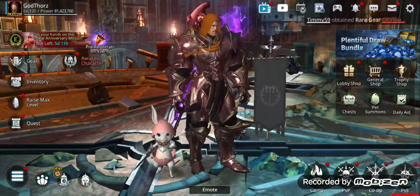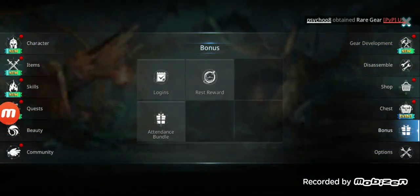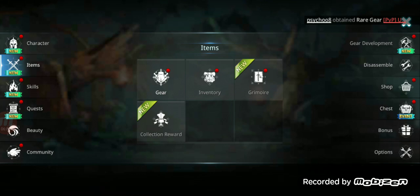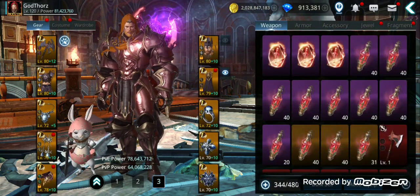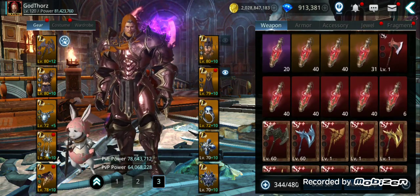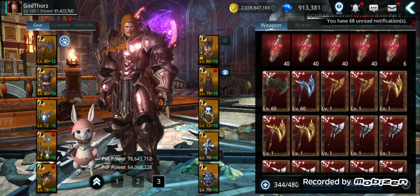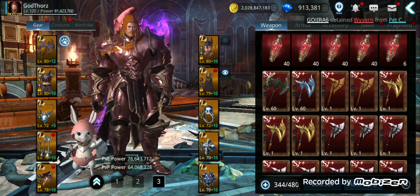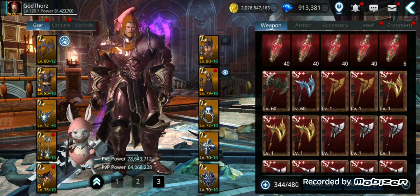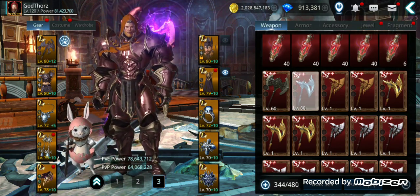The main way to get rank L gear is by doing rank L fusions. We'll discuss how to get more S++ gear, tips for players low on gold, and how to increase your chances from fusions.